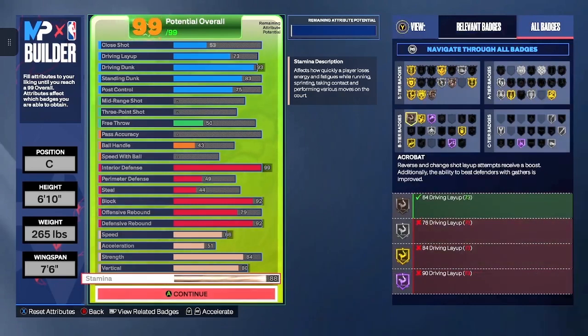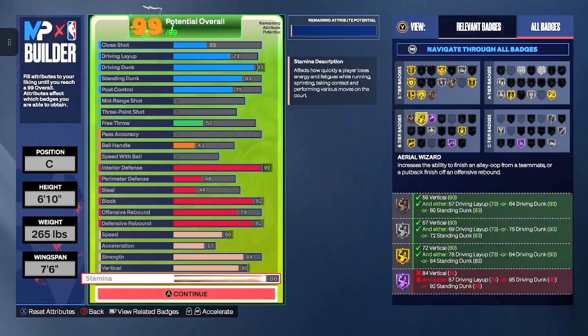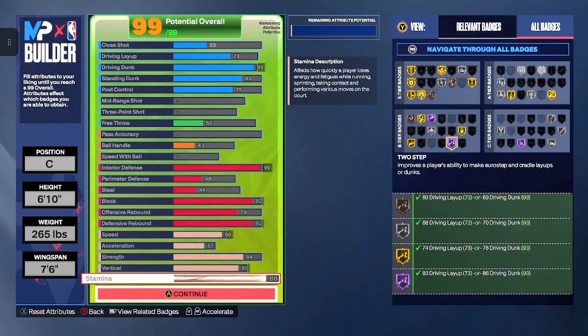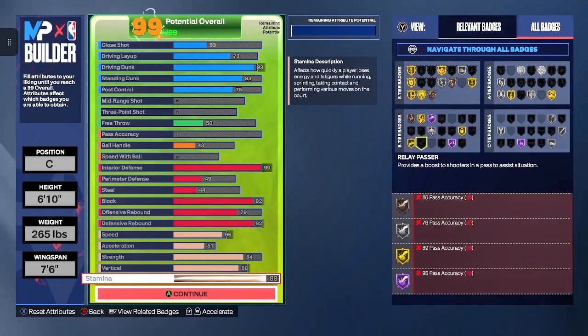For the B-tier, you're looking at Acrobat bronze, Aerial Wizard gold, Bunny hall of fame, Immovable Enforcer silver, Post Lockdown gold, Two Step hall of fame, and Pro Touch gold.